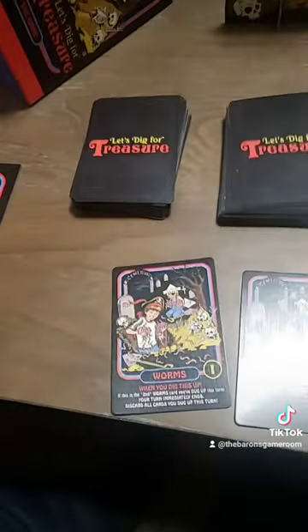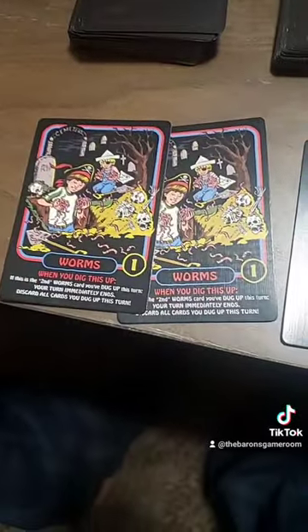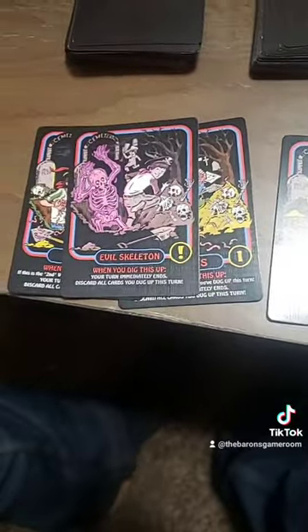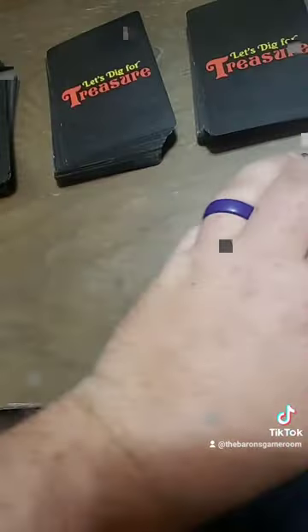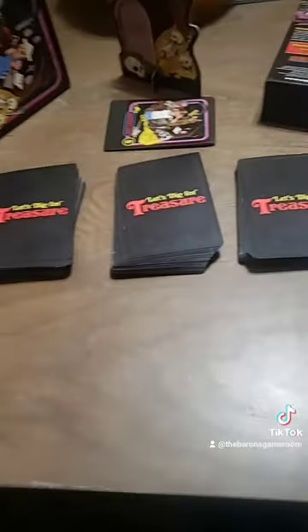However, you can be forced to end your turn by doing things like drawing two worm cards in the same turn, or finding an evil skeleton. If something forces you to end your turn, you will end up discarding all cards you drew this turn into the discard pile, and you score no points.